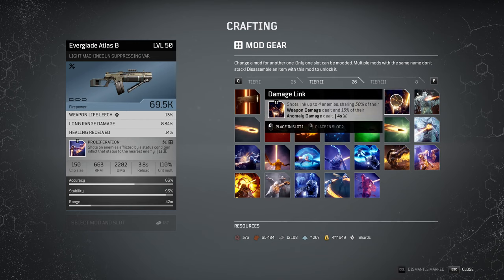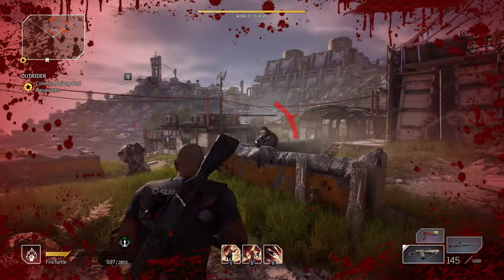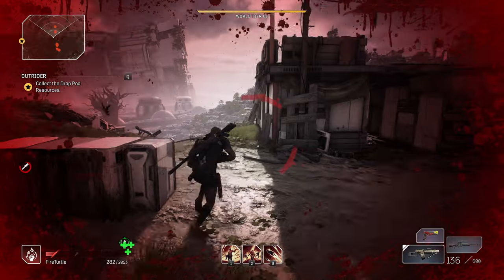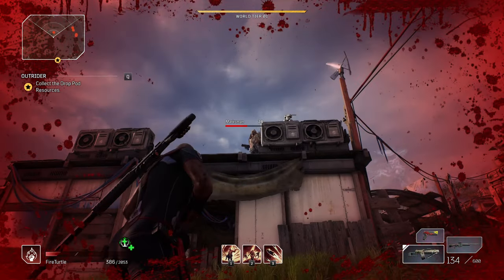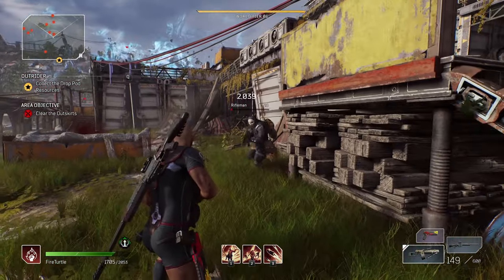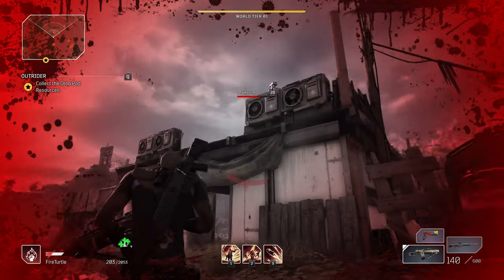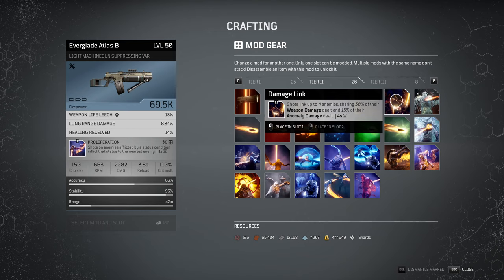Next, damage link. Shots link up to 4 enemies, sharing 30% of their weapon damage dealt and 15% of their anomaly damage dealt. This is quite misleading — what it actually means is it gives you area of effect damage. You shoot one enemy and he will be linked to up to 4 other enemies. When you keep shooting him or dealing damage from any source, 30% of your weapon damage will be applied to linked enemies, and 50% of your anomaly damage will be applied to them as well. There is a 4 second cooldown and the link is also up for 4 seconds, so you cannot double the links. It looks really cool but it's a rather weak skill from my experience.